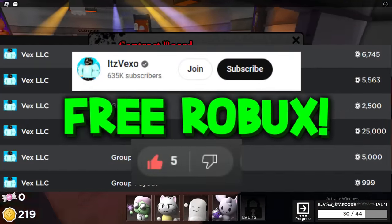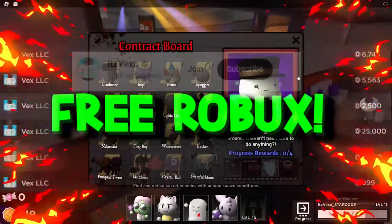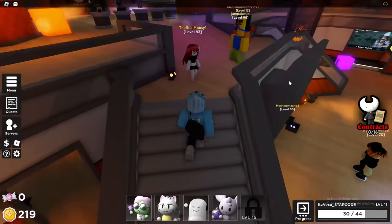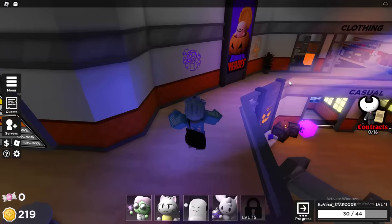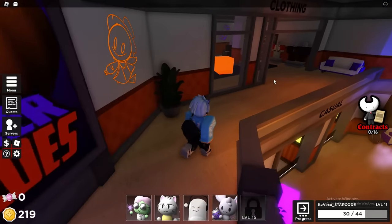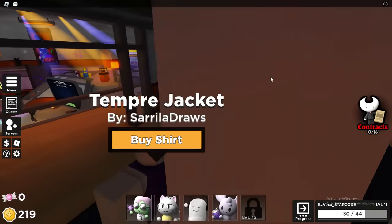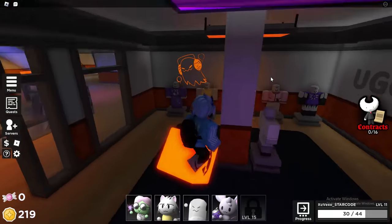Welcome everybody to Tower Heroes. I'm going to be showing you guys how you get all of these contracts inside of Tower Heroes. There are 16 in total. I will be showing you guys how you get all of these in today's video. So here's how you get all 16 contracts inside of Tower Heroes — let's get started.